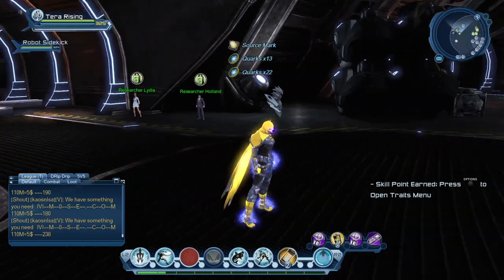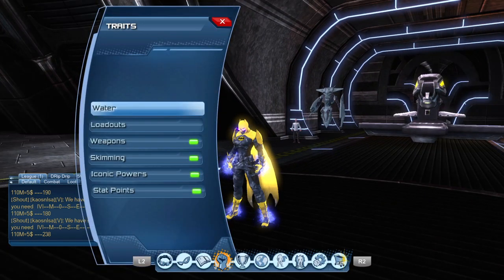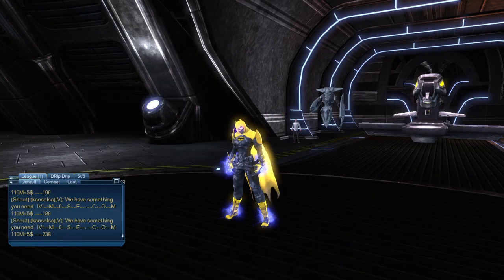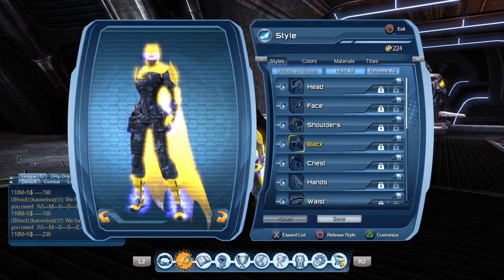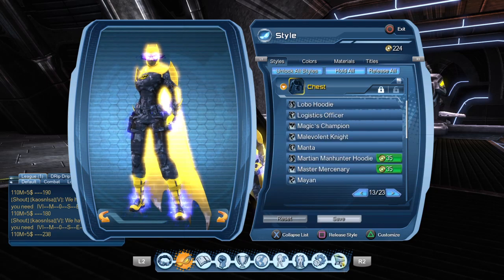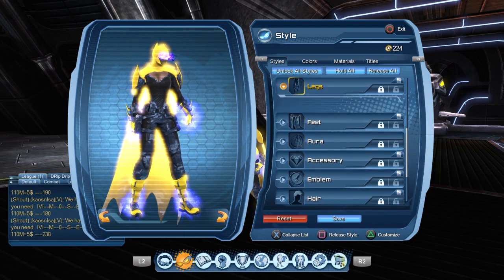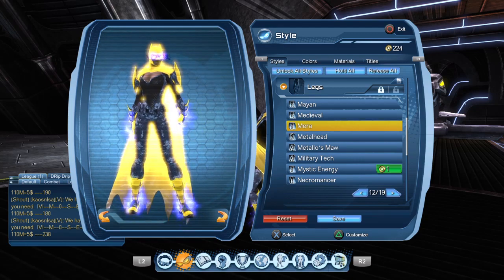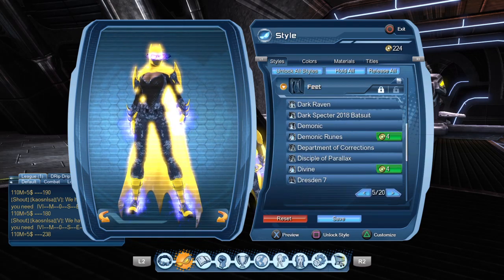I didn't mean to save that! Now I have to go back and figure out my previous style for my water-related character. Damn it. I think it was mostly a mirror style. Mirror chest, mirror legs — feet I don't remember, and the back piece too.